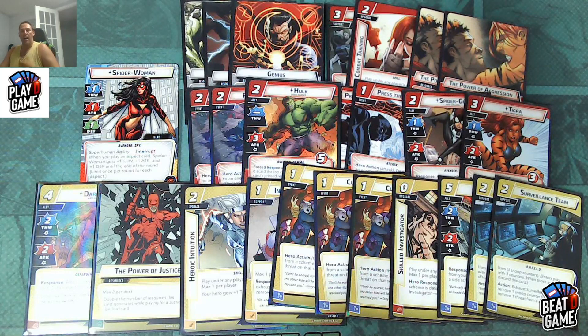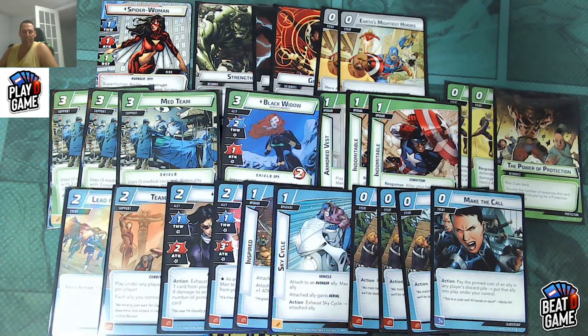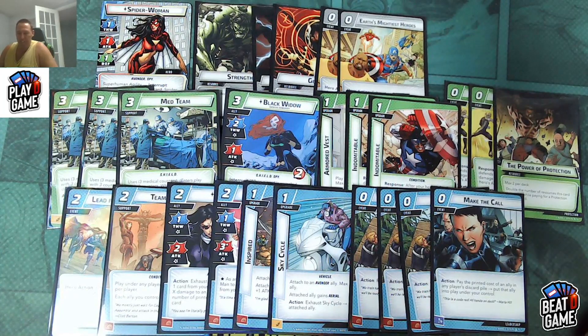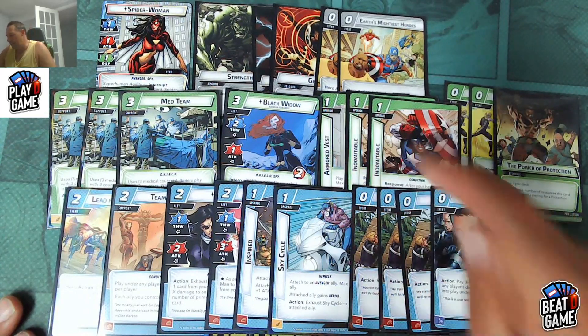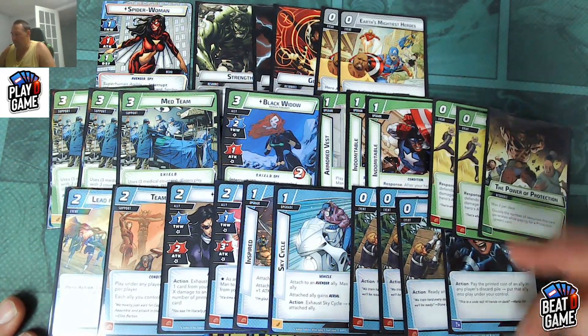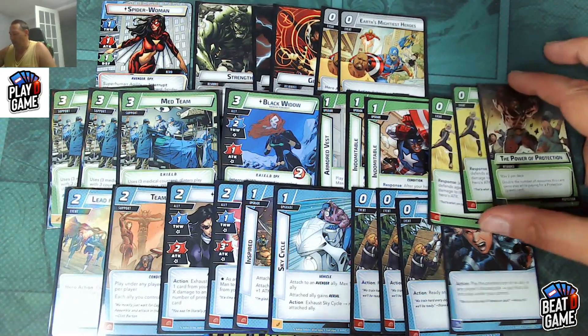Now I'm going to show you a quick little build in Protection and Leadership — a variation of the Captain Marvel super ally deck using just the core set and Rise of the Red Skull box. We've got three double resources and two Earth's Mightiest Heroes. For protection cards, we have three med teams to keep Captain Marvel alive and drawing us cards, Black Widow for canceling treacheries, an Armored Vest, two Indomitables for whenever we want to defend, and a couple of Counter Punches — so when we defend, we actually get to ready.